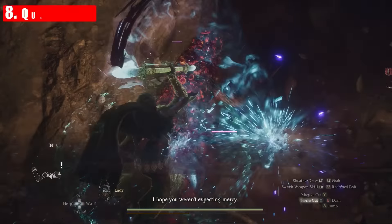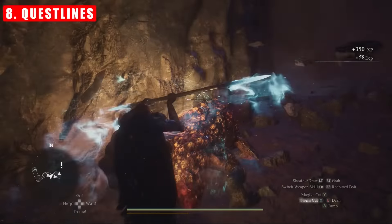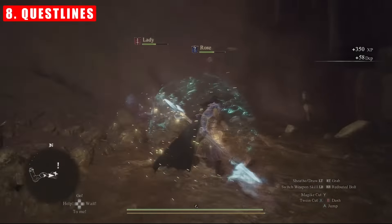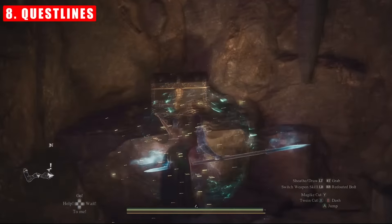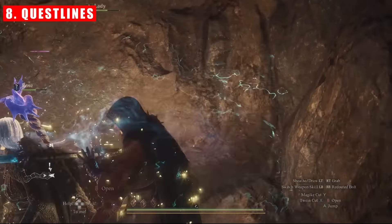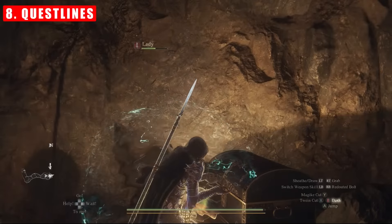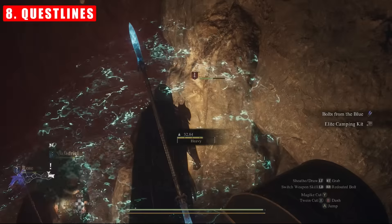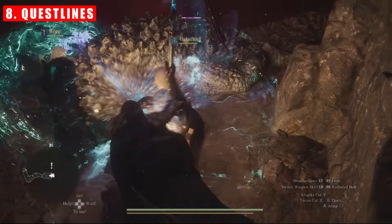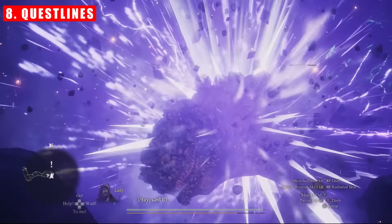Tip number eight: complete any questlines that you are keen to do. I didn't do the Sphinx quest chain, and I am now kicking myself. Items can still be found in their locations though — I grabbed the lightning daggers from Windswept Gully during the endgame, for example. I would strongly recommend that you do the majority of your exploring and any quests that you are interested in completing before you roll across.